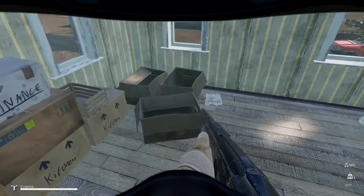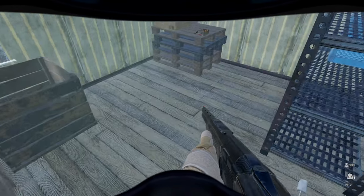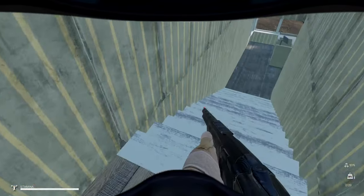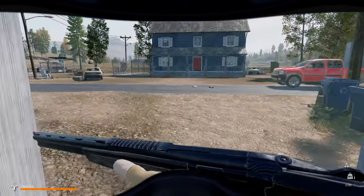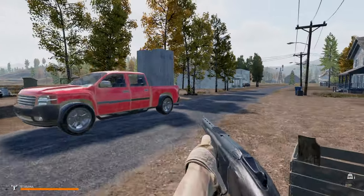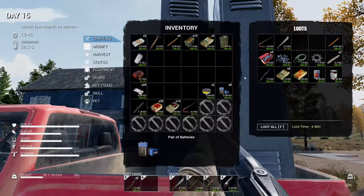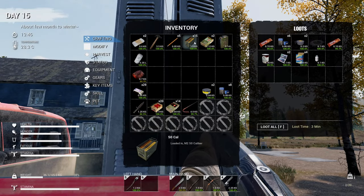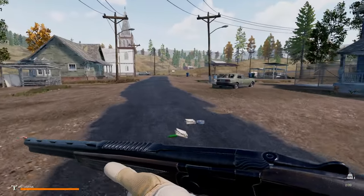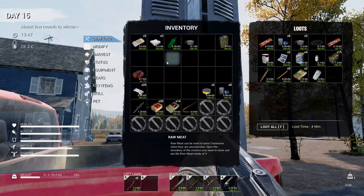Maybe I actually picked everything up and oh, there's another filter, awesome! It was worth coming to this house - the inventory bag was a good find. This one is done. This next one doesn't have any gas but it does have those friends, you know, those undead friends. Let's go in, let's not waste any time.